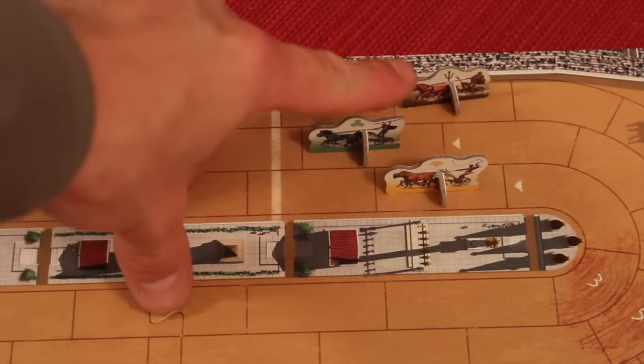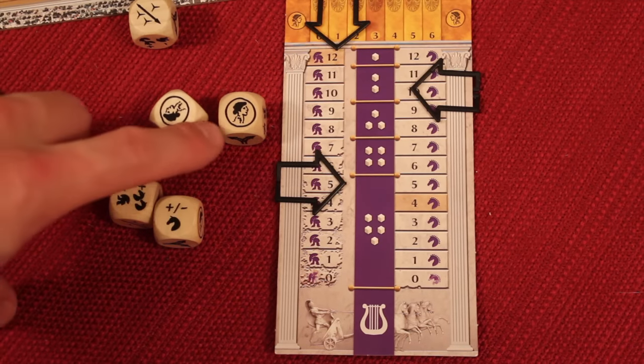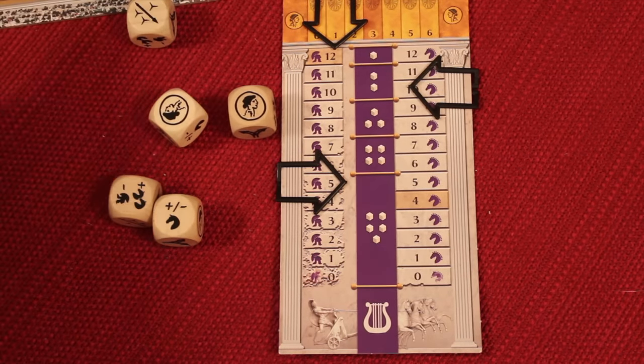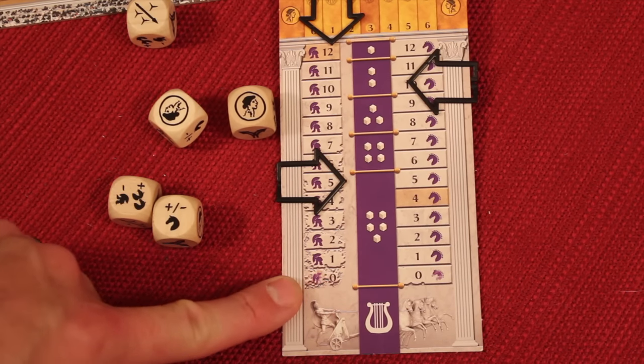That would be my turn, and then the rest of the players go. Turn order is always the furthest up first, then you go in turn order to the least every round. The only die face I didn't show you is the fate symbol — for each one of those you get one more fate. As you saw, you can spend them to cure damage or manipulate dice further. If you get all the way down to zero damage, you're out of the race. The first one to finish two laps wins.